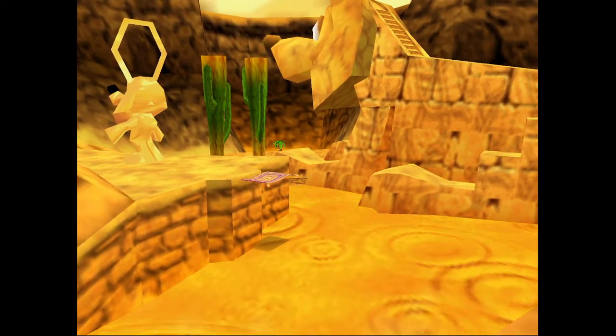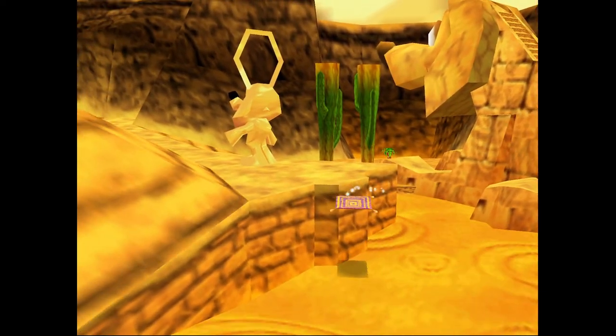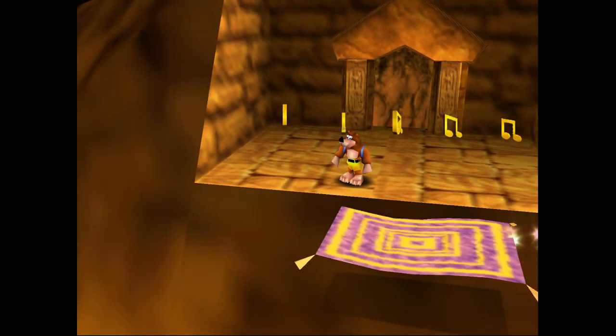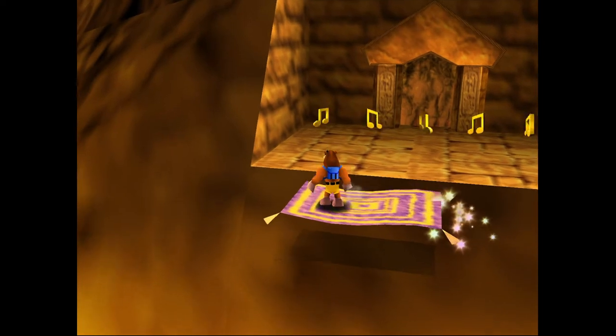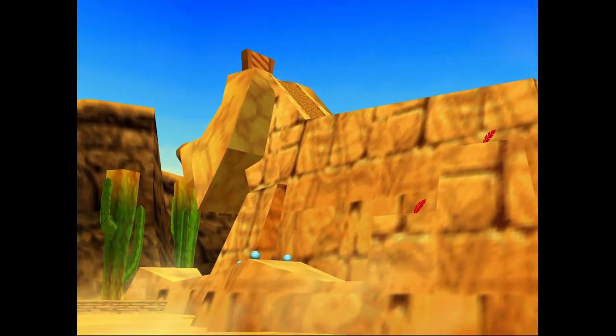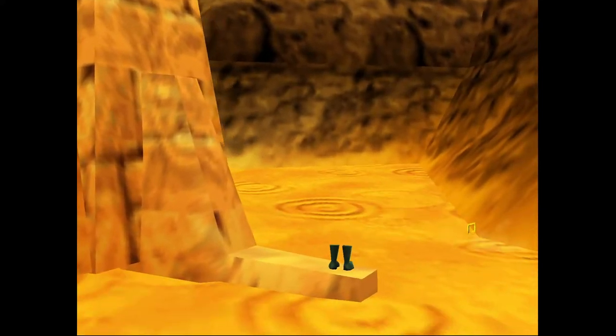Moving on — we already revealed the other extra honeycomb piece, we just need to find a flight pad for it, which is going to be on the back of the Sphinx. So we're going to wait for the magic carpet again and sail on over here, like we are characters out of a Disney movie.